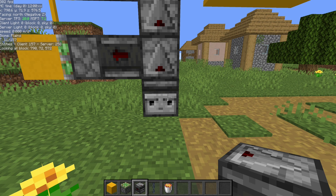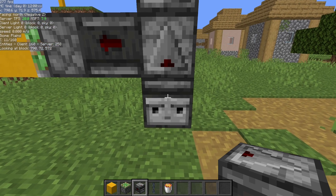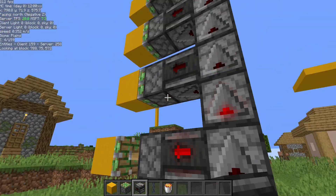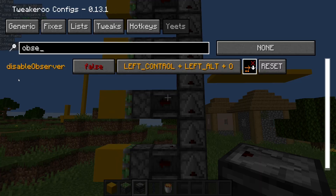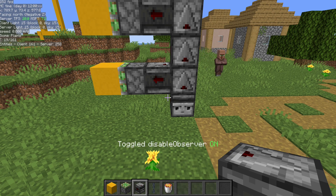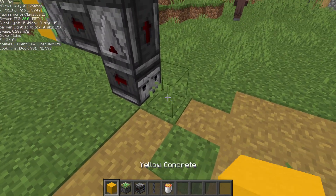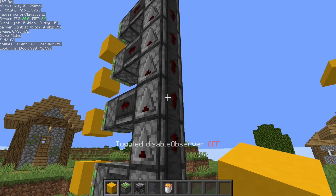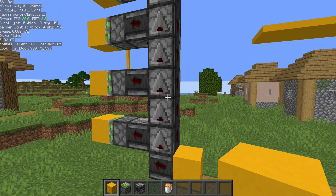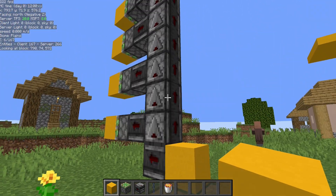The final tip has to do with observers. If you're doing observer redstone and you want to change an observer's direction, it's going to tick off all of those toggle states, which is not what you want. So go into your menu, go to the Tweaks tab, and look for Disable Observer — give that a hotkey. Press the hotkey and Disable Observer is toggled on. Now you can break observers in front of observers and place blocks in front of observers without it triggering anything, until you turn that setting back off. It's really only useful for observer redstone in a single-player world, but when you need this feature it is invaluable.